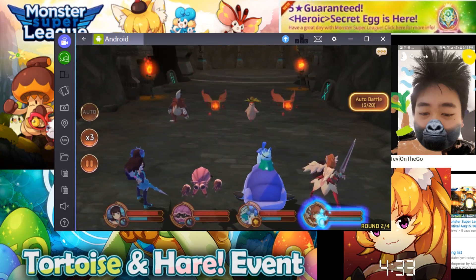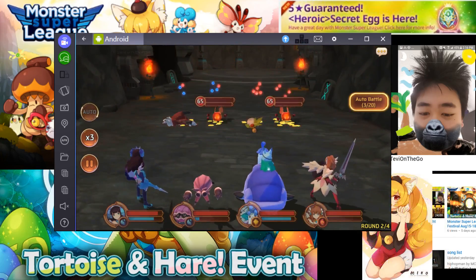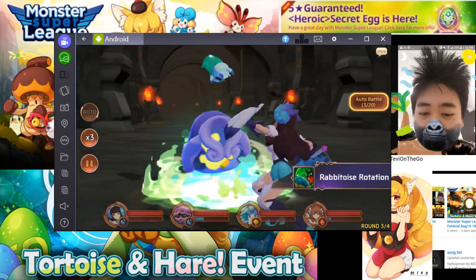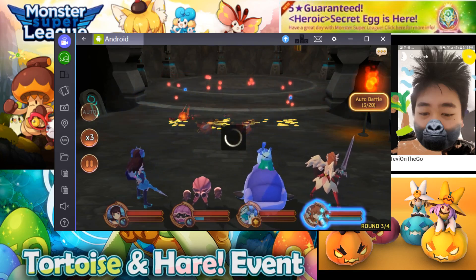So if you play this game, you know there's something called sliming, and what that means is you can convert gold into astro gems by evolving a one-star or two-star monster into evo 3.